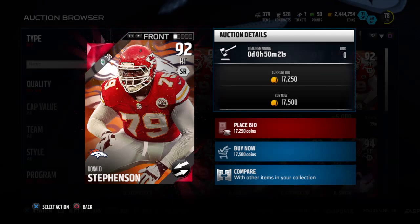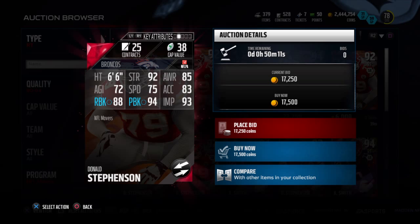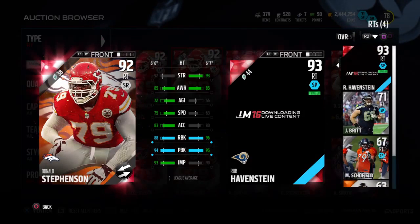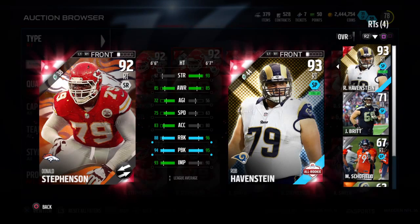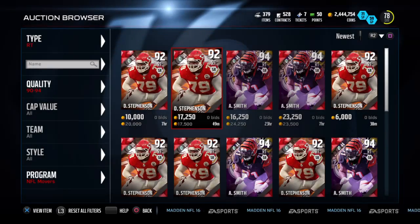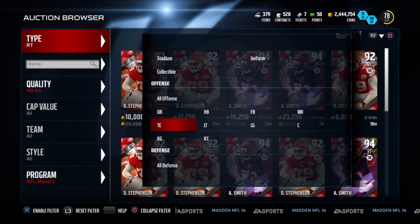Here's our first right tackle — Donald Stuffenson. We got 92 strength, 88 run block, 94 pass block, 93 impact block. Decent for a pass blocker, but compared to Rob, he doesn't have better run block or pass block — Rob has better strength. That's really all that matters, so I'm going to pass on him as well.